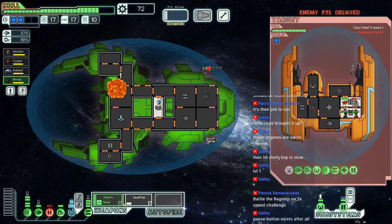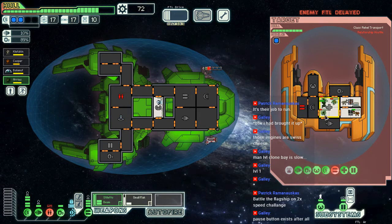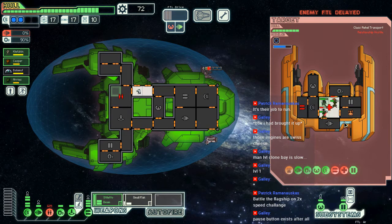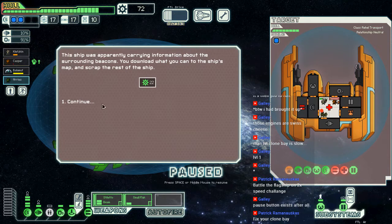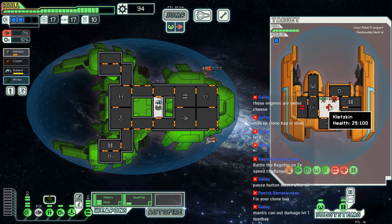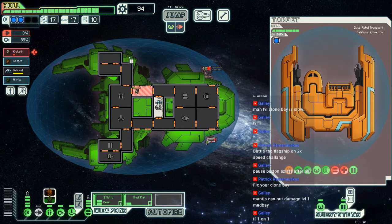Alright flak, don't fail me now — thank you. It's a pretty big medbay though, isn't it? You don't want to go fight them in there buddy. The ship was apparently carrying information about surrounding beacons. Yeah but it's still better to destroy it if you can.